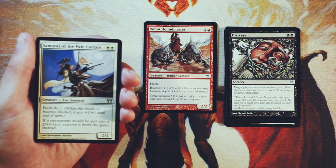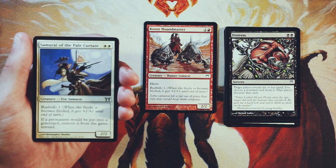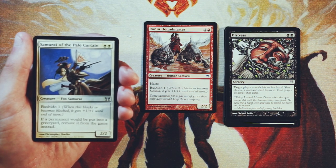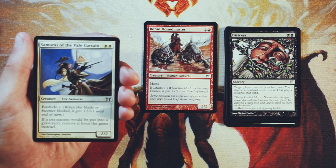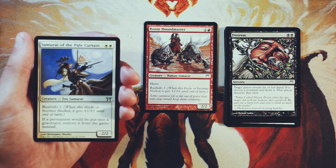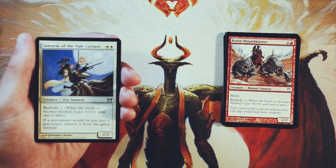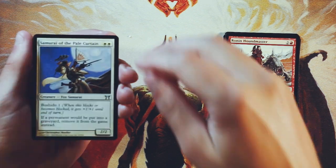Samurai of the Pale Curtain is a 2/2 for two white. It has Bushido one — same mechanic we just saw. And then if a permanent will be put into the graveyard, remove it from the game instead. This is actually really, really solid because of soul shift. Soul shift is a very powerful mechanic, and against a spirit deck this is going to do wonders — it just keeps permanents from hitting the graveyard, which means they're not going to be able to trigger soul shift. A lot of the soul shift cards, while good because of soul shift, are really not as great without it. It's a very aggressive card — a 2/2 for two with Bushido one — and it has that random upside against graveyard recursion. I actually think it's so far the best pick.